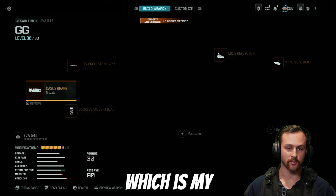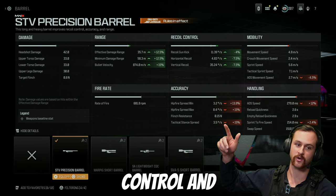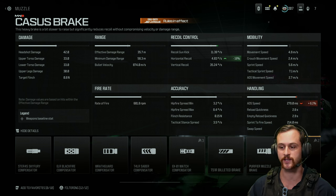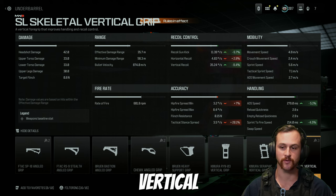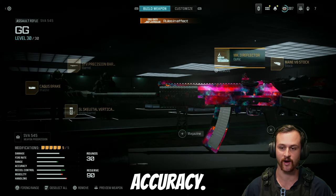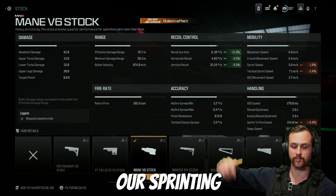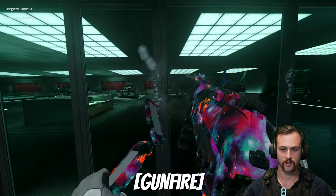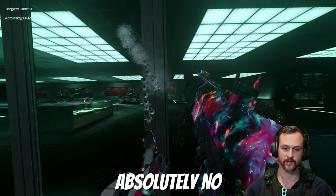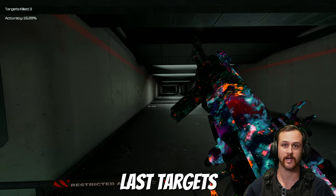Moving over to the SVA, which is my personal preference for this season of ranked. The barrel is the STV precision barrel which increases recoil control and range. I've got the Cassis brake muzzle to help with that little bit of horizontal recoil. For the underbarrel I've got the SL skeletal vertical grip for recoil control and improved ADS and sprint-to-fire speed, with a slight reduction to hip fire accuracy. I've got the optic on it and the Man-O-War V6 stock for recoil control with a slight reduction to sprinting speed. There's a little recoil on this one, but when you're bursting there's absolutely no recoil at all — so you can pump close ones and just burst far targets down.